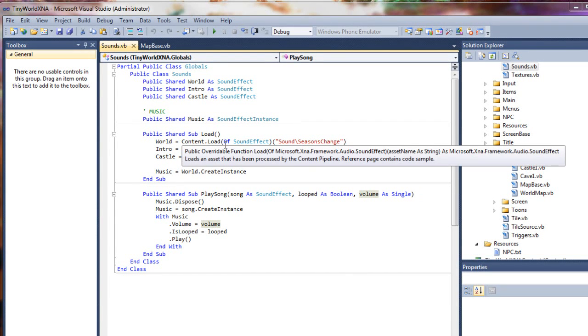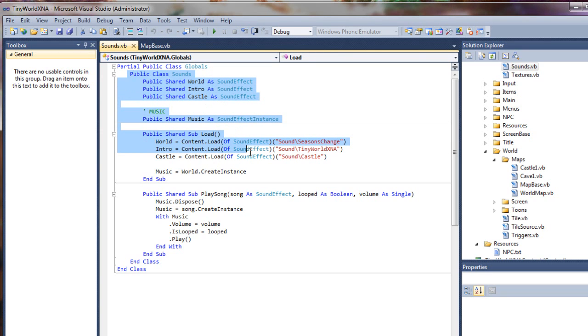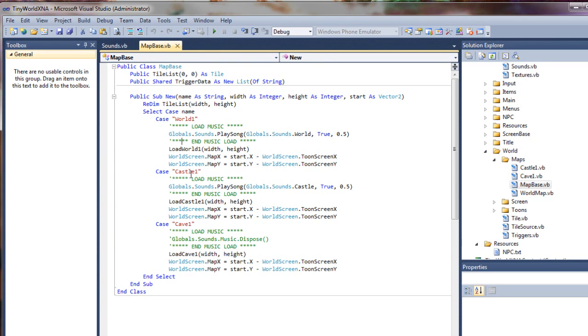Hey there everyone, just another project update. Added a little sound class to my globals along with a sub to play songs that I am loading at map entry.